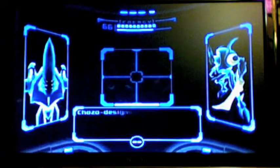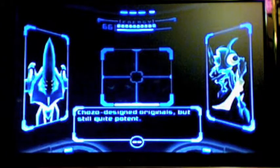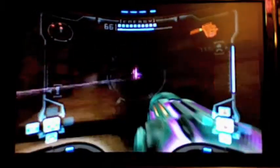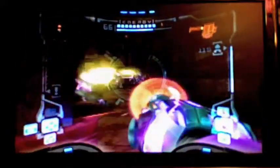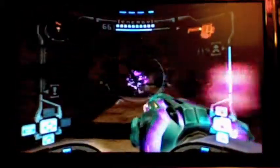You can only hurt them with the wave beam. Their shots don't actually look like wave beam shots, but the scan says that they are, whatever. You can only hurt them with the wave beam. You want to use these pillars to your advantage as best you can — they will save you from many hits if you get behind them. I could kill these guys more quickly by using the wave buster, which I'll definitely demonstrate at some point, but I want to save my missiles.